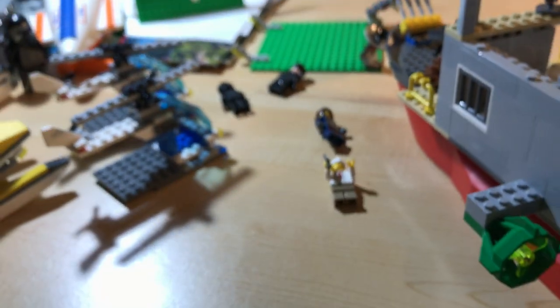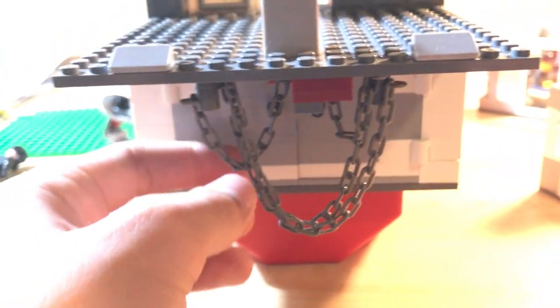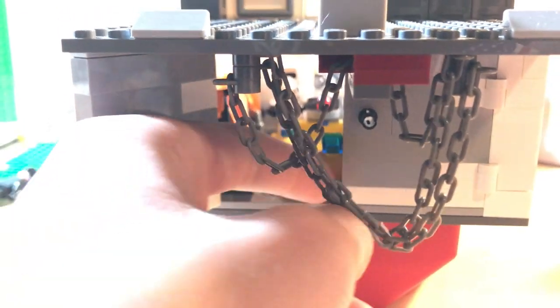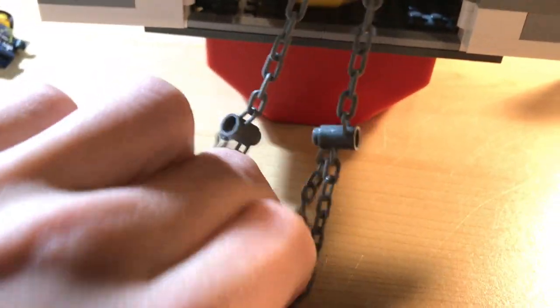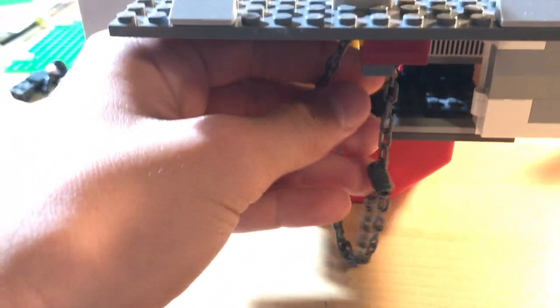Under the helipad there are these chains. Beneath that you can see huge doors — they just pop open and you have a huge arsenal of vehicles: a truck, a boat, two dirt bikes, and more. There's also a crane system: you detach the chains, put a vehicle under them, pick it up, and move it along so it slides into the hangar.